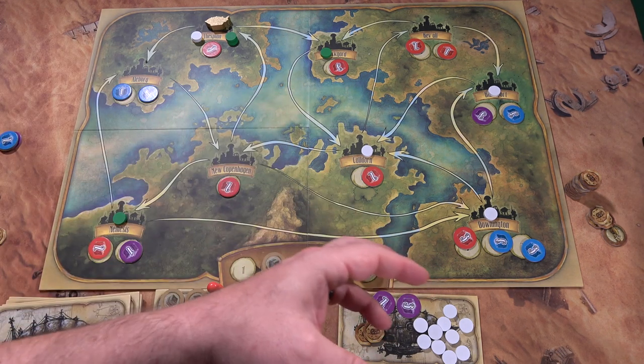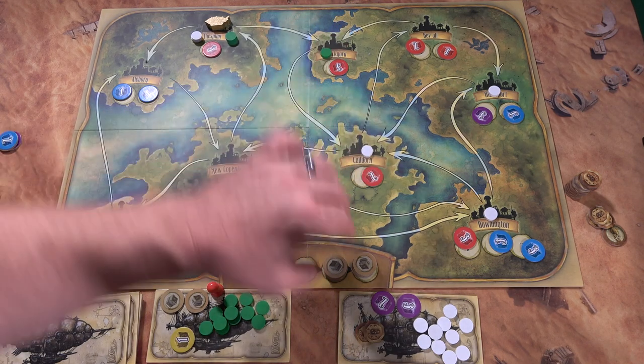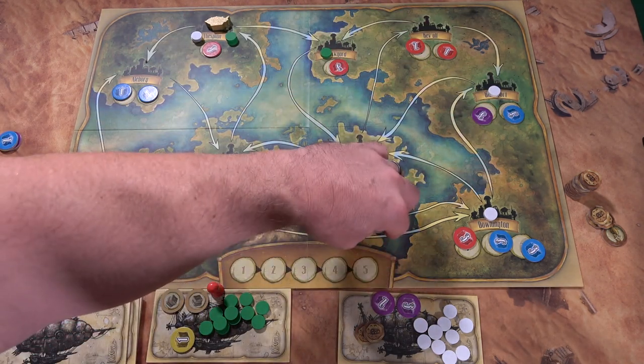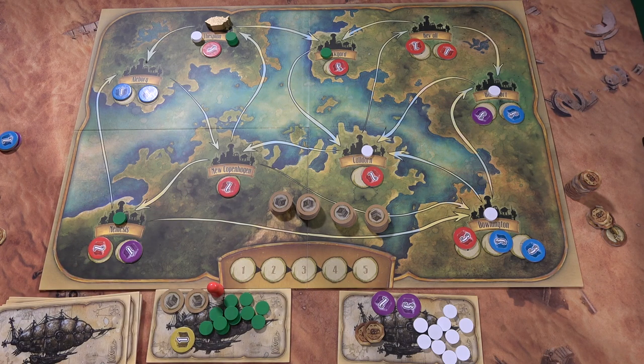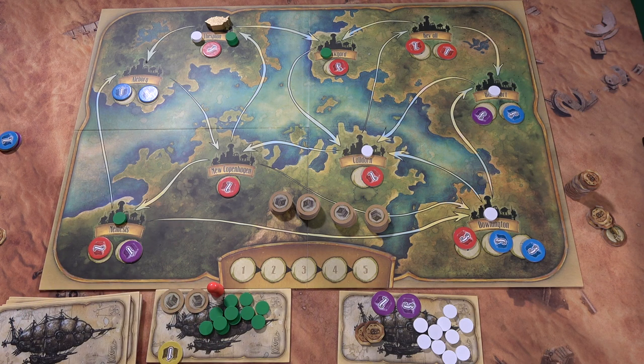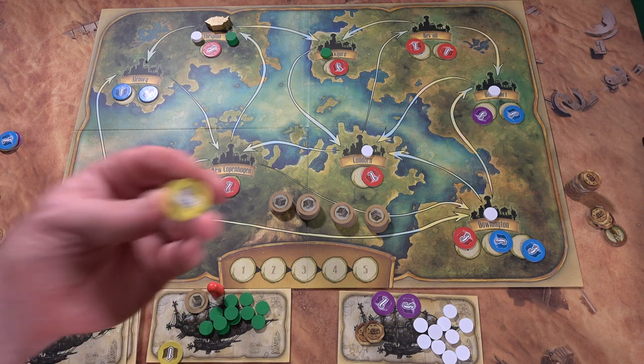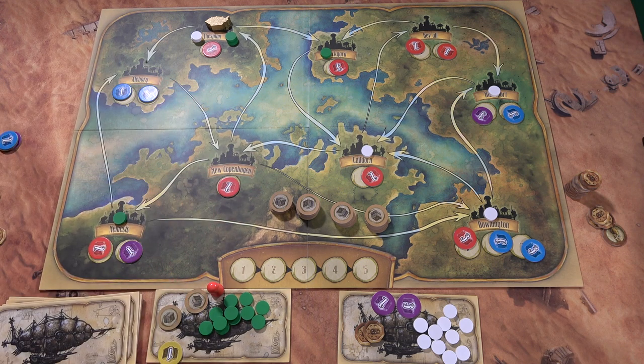All of this continues until all supply tokens are placed out onto the board. Once the last supply token is placed, each player gets one final turn and then scoring begins. Each unsold good a player owns is worth one victory point. Each sold good marker is worth one victory point plus the number printed on the marker — so a marker showing three is worth four points total, which can add up significantly.